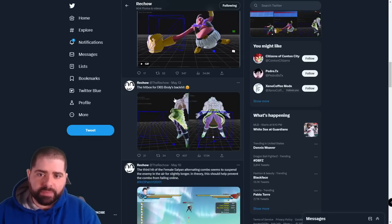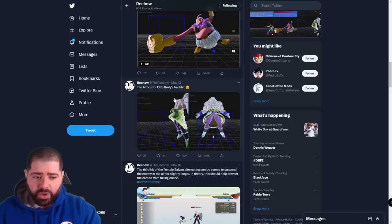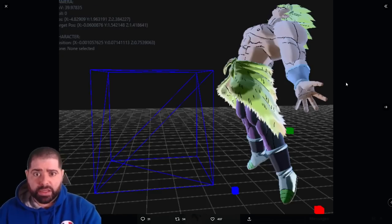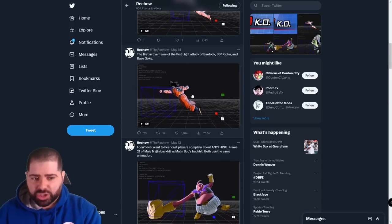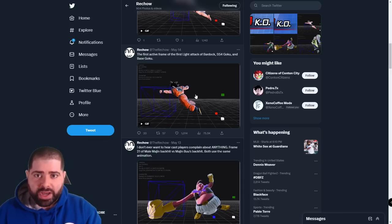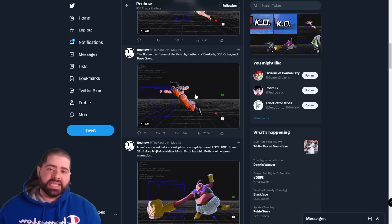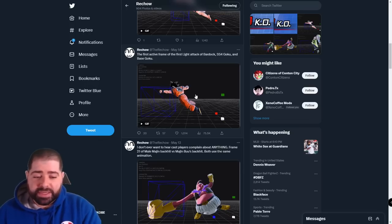If you guys would like me to download this program, figure out how it works, and do a full video showcasing a bunch of different hitboxes, let me know down below in the comments. When you see this stuff for the first time as a Xenoverse 2 player it's like — hello, this really explains a lot. This explains why I felt like playing base Goku or Super Saiyan Blue Goku I'm getting hit from five feet away. Maybe it's not just the lag and hit detection of this game, but these crazy hitboxes — probably a combination of both, honestly.